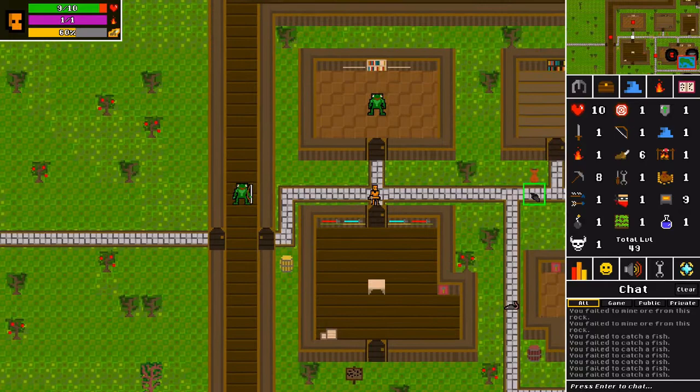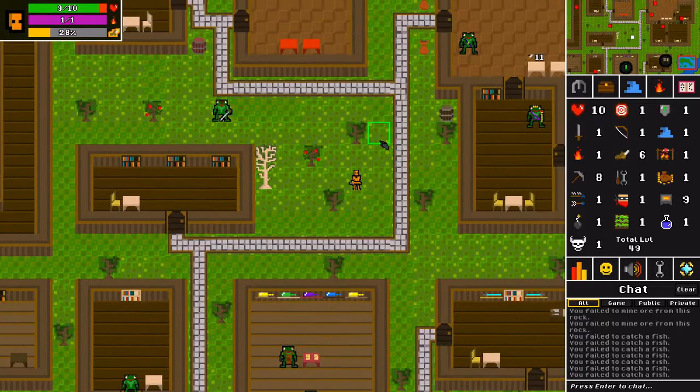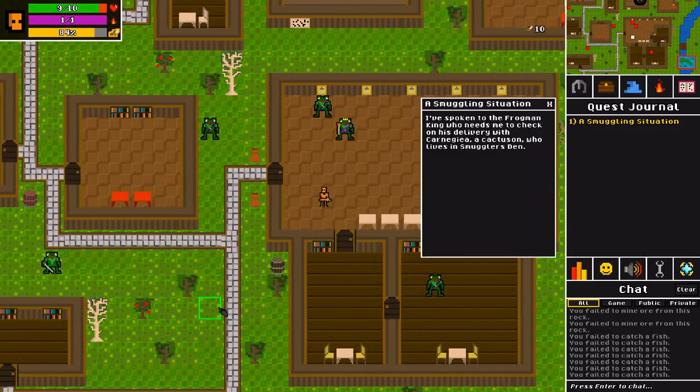I was kind of nervous at first because these guys are level 32, but it looks like you can kill them — not like the armor guy. You can kill them or talk to them, so you gotta be careful about what you're clicking on. That looks like a king — Frogman King. See, I can talk or attack him. You gotta be careful.